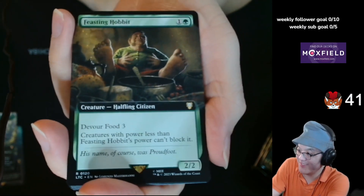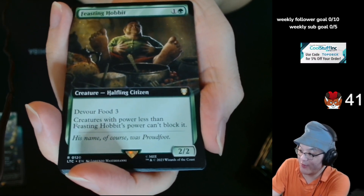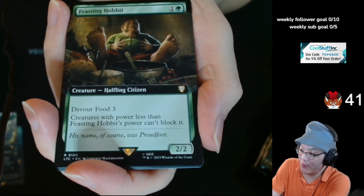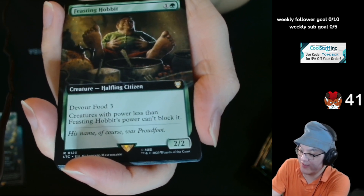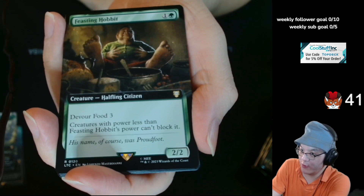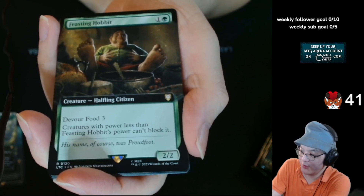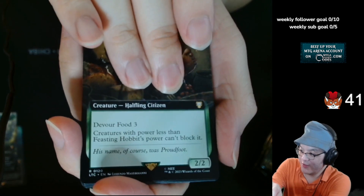And then Feasting Hobbit — 1 and a green, 2/2 creature, Halfling. Devour Food 3. Creatures with power less than Feasting Hobbit's power can't block it. If you're familiar with the Devour mechanic — it's like when it enters the battlefield, you can sacrifice creatures. The normal Devour mechanic is Devour X, you can sacrifice any number of creatures, and for each creature sacrificed, put X +1/+1 counters on it. But this one is specifically sac food. Very flavorful — Feasting Hobbit.